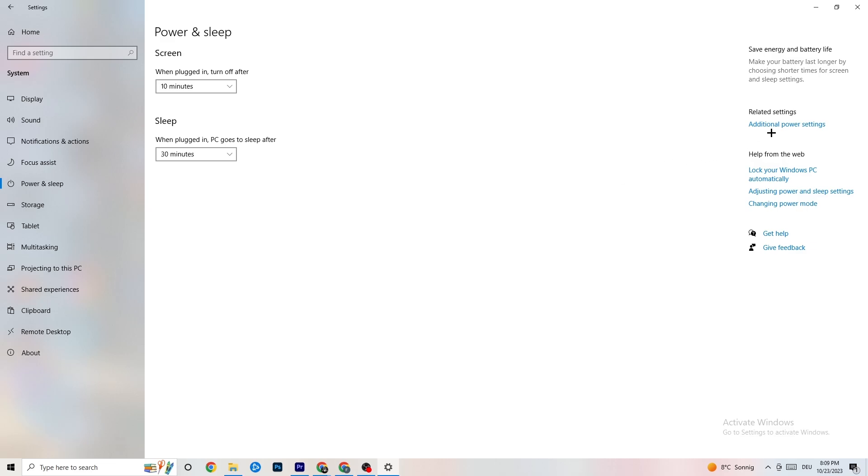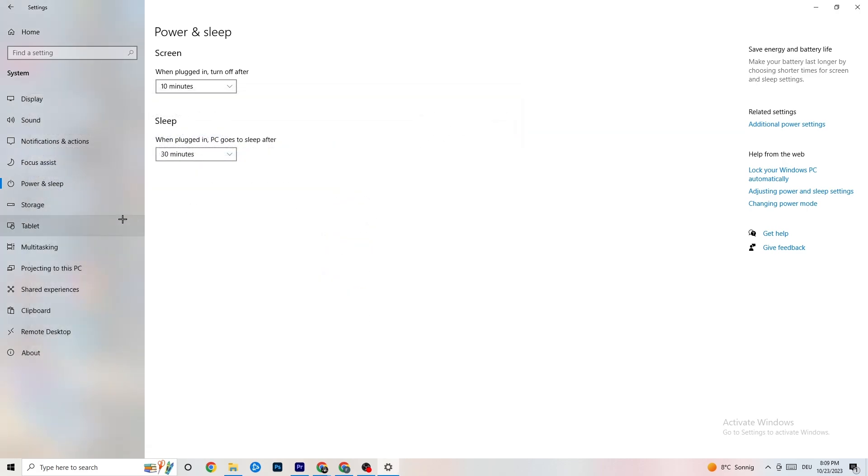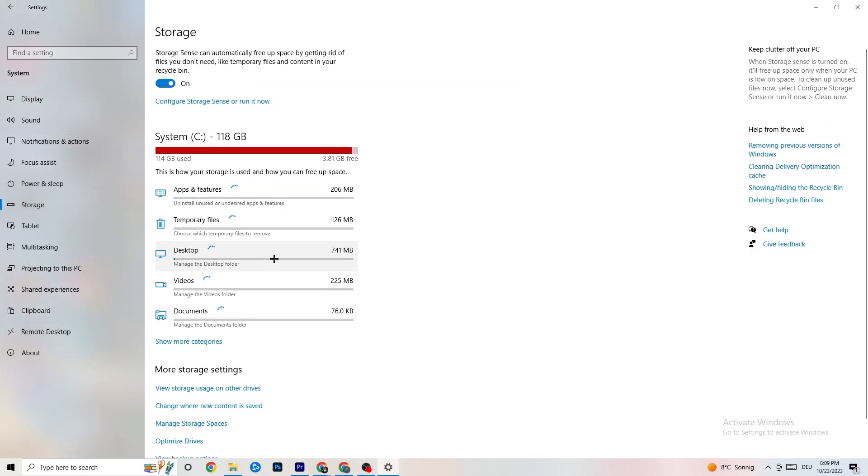Go to 'Additional power settings' and try either 'Balanced' or 'High Performance' — for me it's Balanced, but sometimes High Performance works better. Just try which one works better for you. Also go to 'Storage', click 'Configure Storage Sense', and run it now.